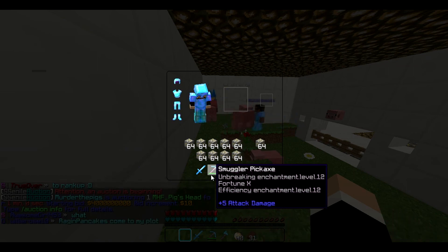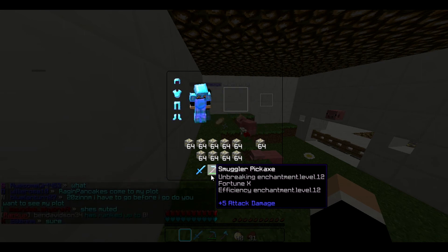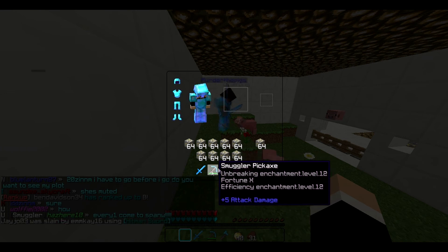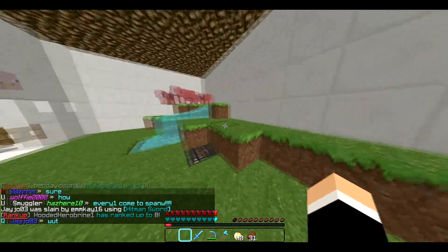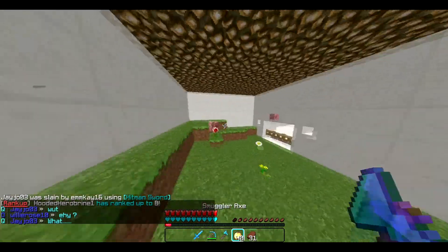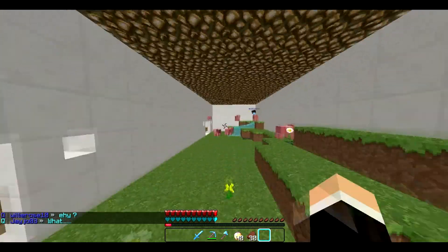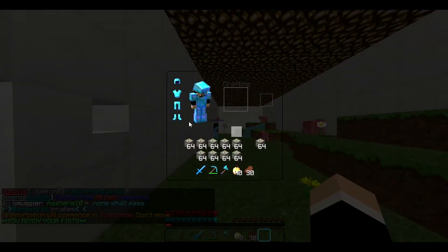Like if the biggest unbreaking enchantment is 3, here you can get way higher. I got this pickaxe from a lucky chest, which is also a good feature. It gives you a lucky chest and I think a lucky key when you start, and then you go to warp crate and you can redeem it.